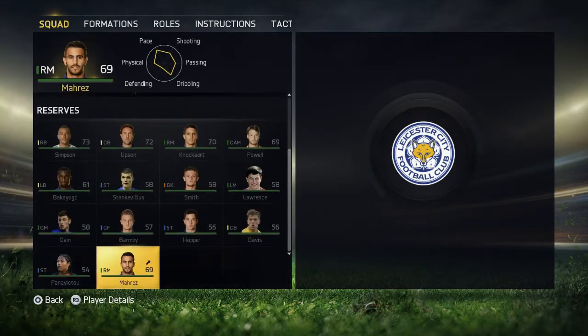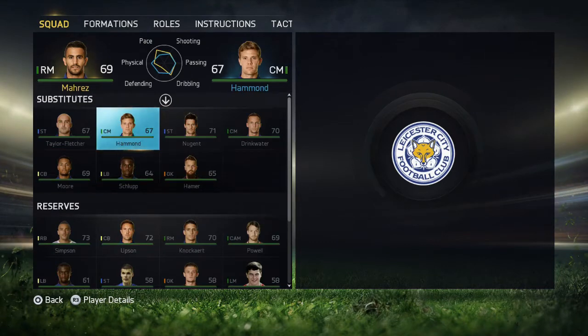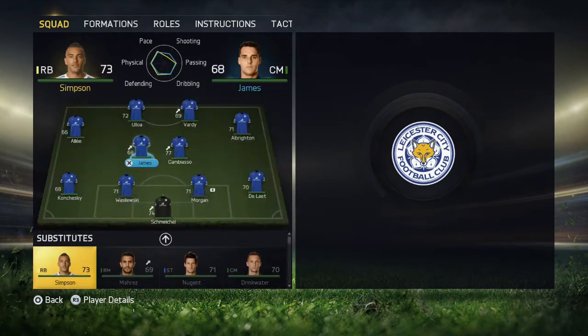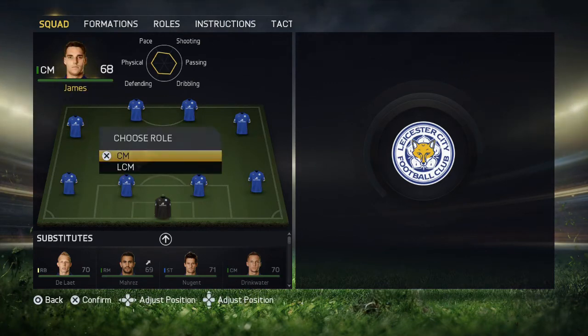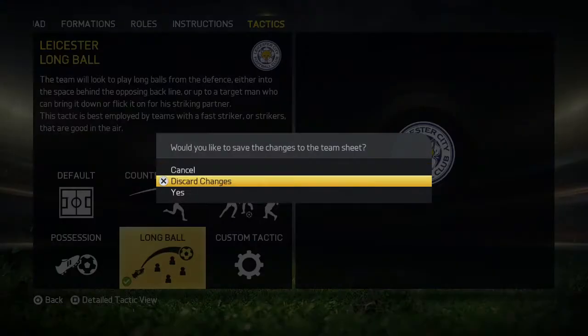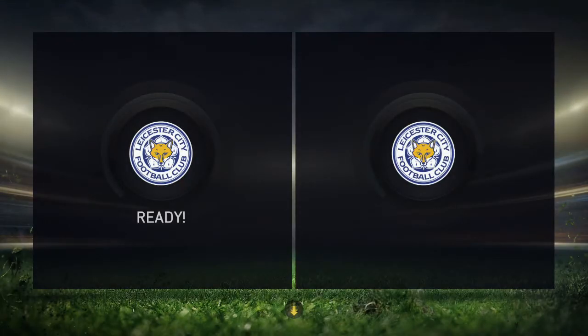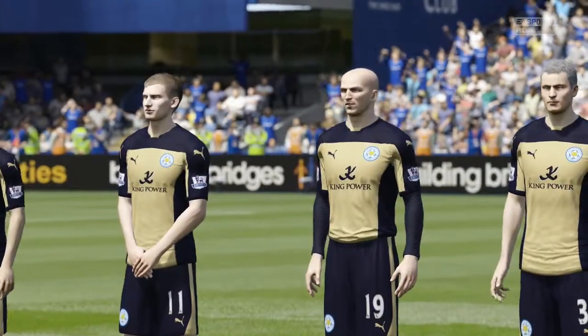First port of call is to bring the wing-backs back so they're just regular right and left backs. There's nothing worse than playing a big full team with your defence exposed to just two centre-backs when you're on the attack. Attacking against Chelsea would be good, but I'd much rather play a counter-attack style of football where we can just drill the ball forward — maybe have one, two, maybe even three players in the box, with the rest waiting for that dangerous starting ball to come through.